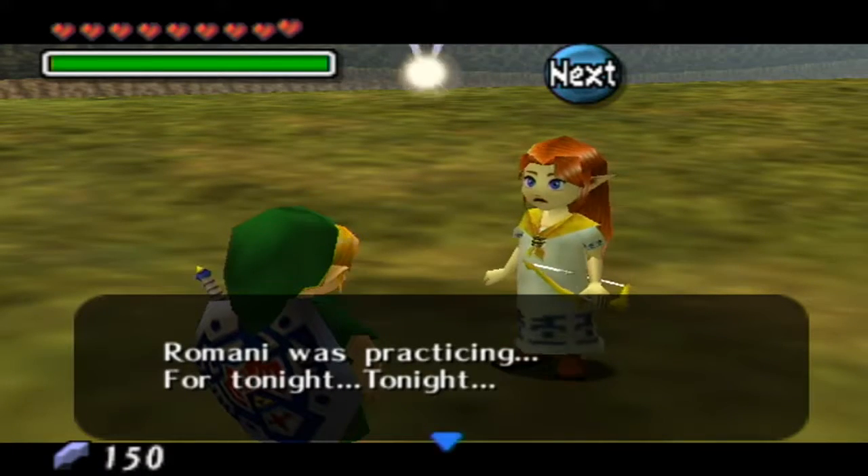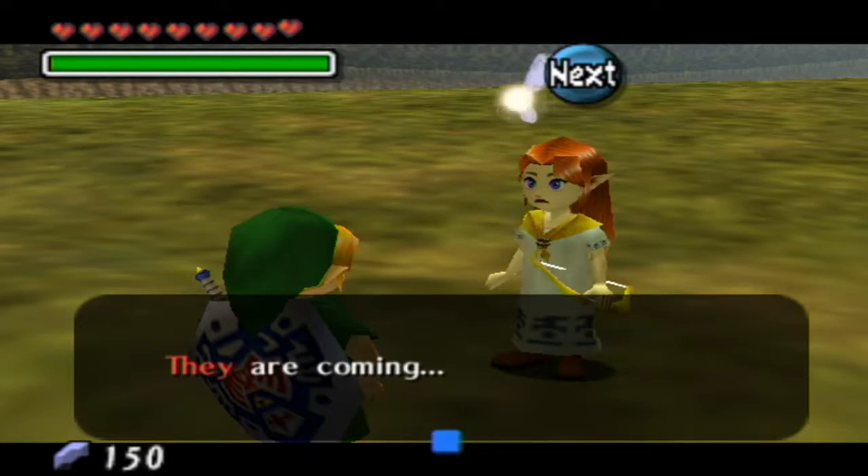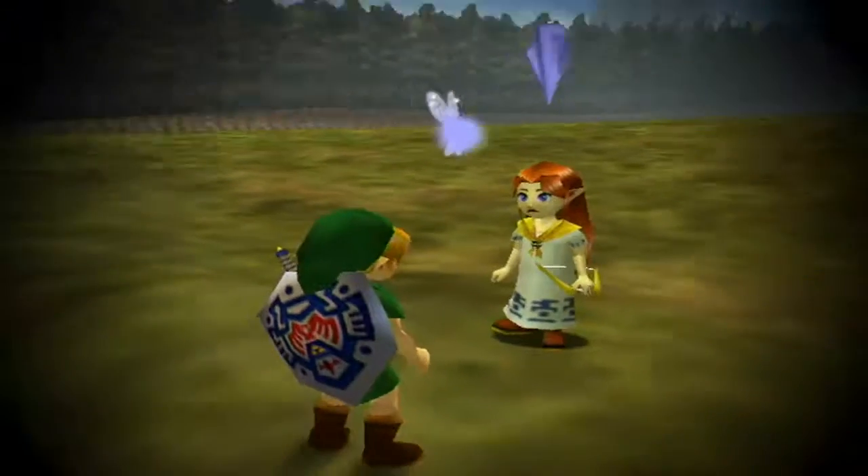She called me those bird things from Twilight Princess - I'm offended. Anyways, she says: 'I'm Romani, I was given the same name as the ranch. What's your name?' I'm not going to say my name. She goes ahead and gives me the Grasshopper name anyway - 'You're wearing green clothes and you patter about when you walk, so Grasshopper it is.' What's that supposed to mean? Romani was practicing for tonight. They are coming. Dun dun dun.